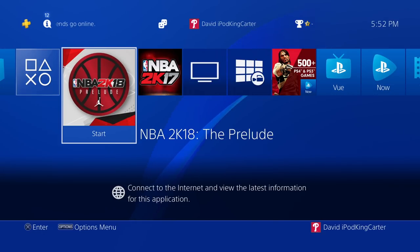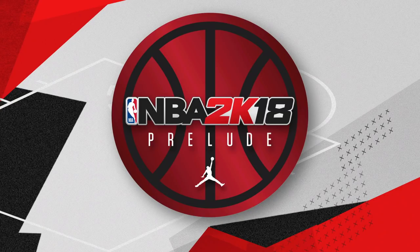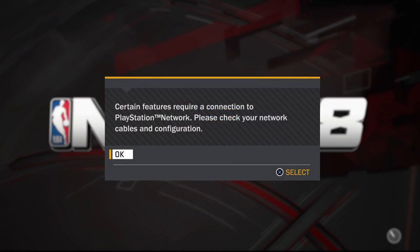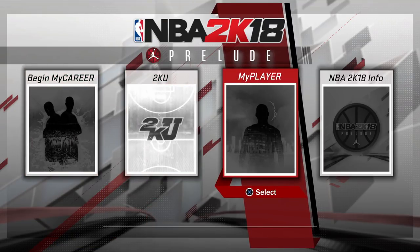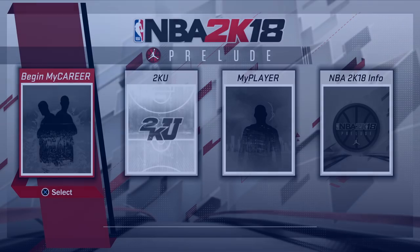Then you want to relaunch NBA 2K18 Prelude without any internet access. It's going to tell you it cannot connect to any network — go ahead and say okay. Once you're in, you'll notice Begin MyCareer is grayed out, MyPlayer is grayed out, and NBA 2K18 Info which is to purchase the game online is also grayed out. The only thing you can do offline is play 2KU.